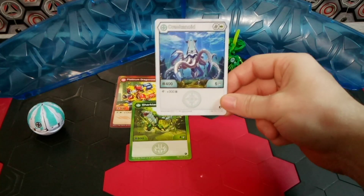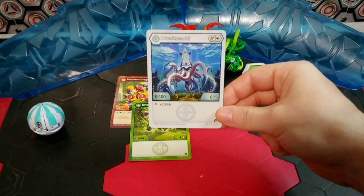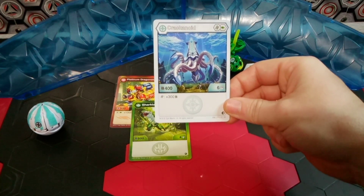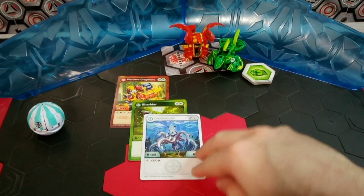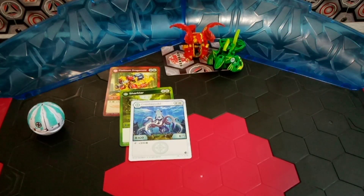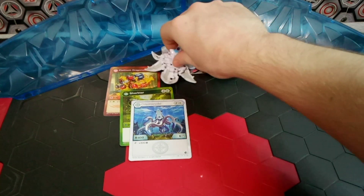Next, I need to grab the character card before I grab the Bakugan. It is Haos Krakenoid. Same core lineup of Helix and Green Fist, B-Power of 400 with 6 damage. And if it lands on a Helix, it's going to get an extra plus 300 B-Power — not bad at all. We are revolving the deck around Dragonoid, and that is why I picked the Bakugan for the cores. It's just straight 3 and 3 — the cores he needs to get that plus 1000.